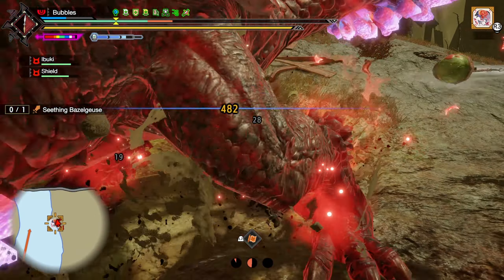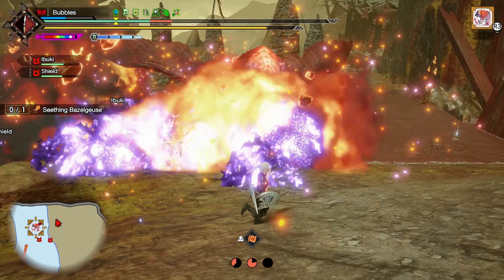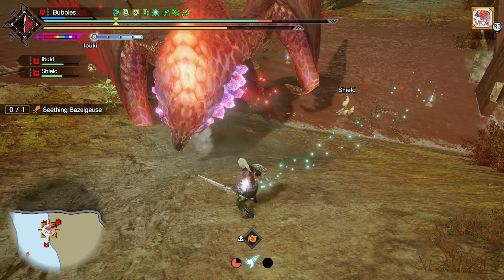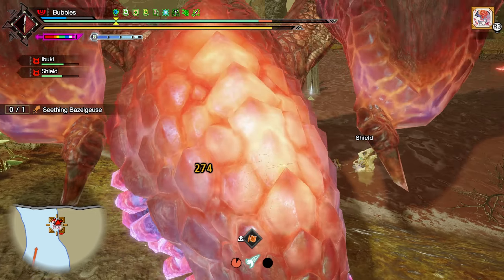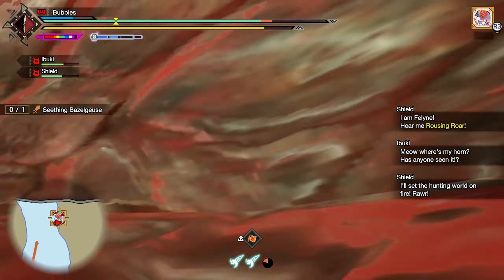This monster likes to waste a lot of time, which is okay. That counter missed — I have no idea how. But we can just max pot, be nice and safe. Backhop here. You can easily backhop that. Just pop some zits.